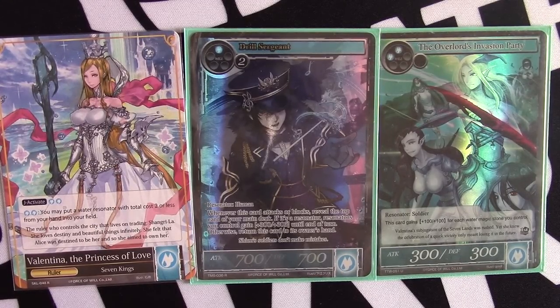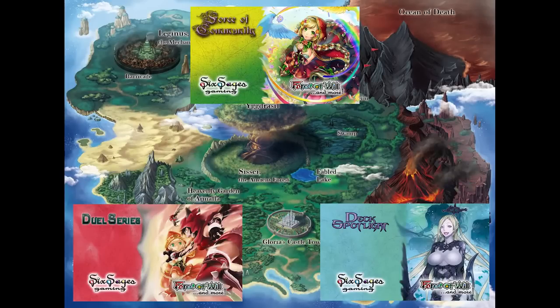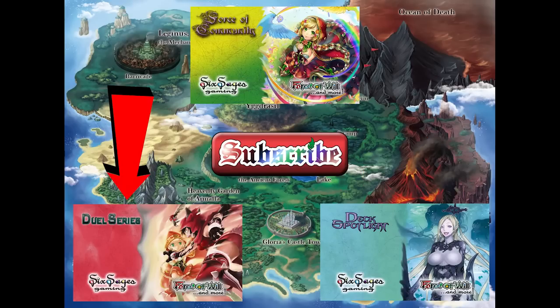Let us know what you like or don't like about the deck and what you would change — maybe put the Leviathan in there, or go up to 20 water stones and have at it. Let us know in the comment section below. Make sure to like, comment, and subscribe. Follow us on Twitter at Six Sages Gaming. We have a 5,000 subscriber giveaway coming very soon to win Ultimate Guard products or free stuff from Gamers Gauntlet. Until next time, thanks for watching. If you have a deck you'd like featured in a video, drop us a comment below.